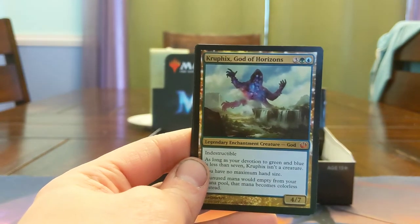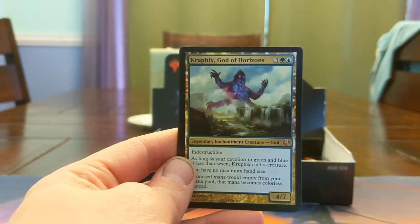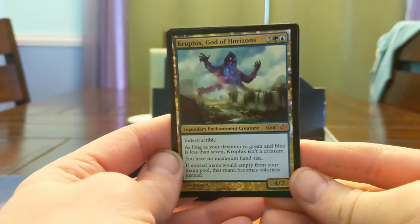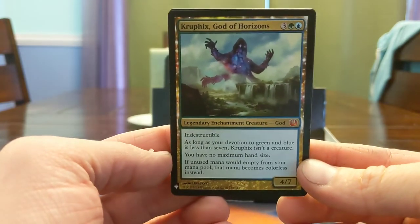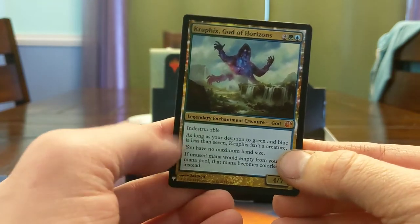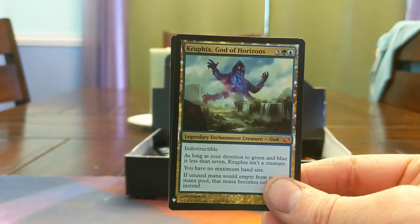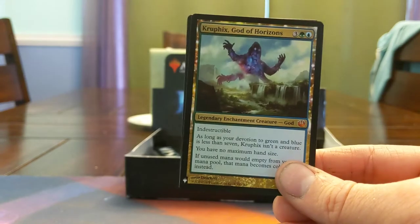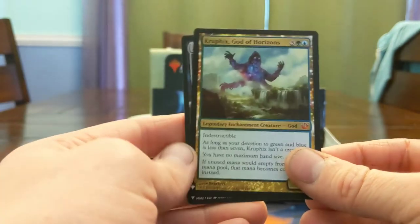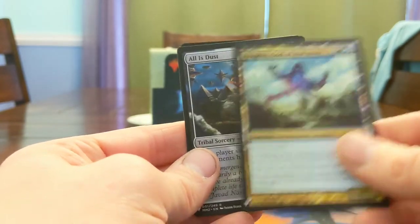Kruphix, God of Horizons! The stock is interesting these days seeing as how there's a readily available Constellation Secret Lair. But really cool — I just sold one of these, so it's kind of cool to get one back. It's a five mana 4/7, indestructible, it's an enchantment and a creature. If you have Devotion for green and blue totaling seven, two of which counts itself — you have no max hand size and you just get to save all of your mana. At the end of your turn, if you have unused mana, you just tap that. It's great.